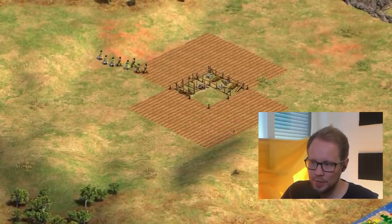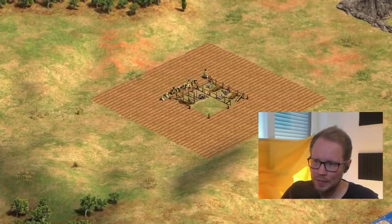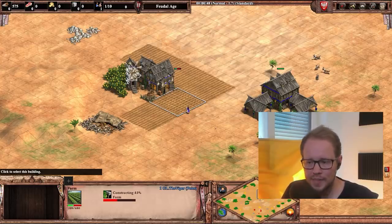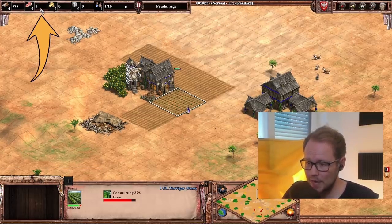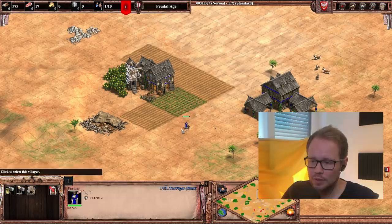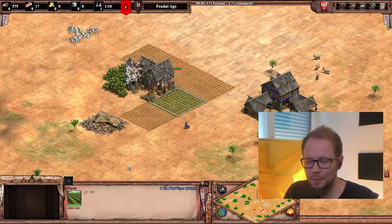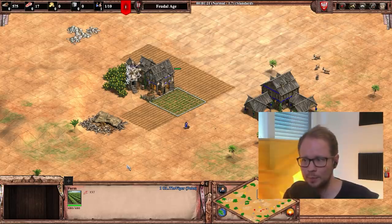This is the ideal way to place the farms — you can have eight farms perfectly placed around the Folwark. As you can see, we're building a farm with 175 food. Pay attention to the bank. You can see the farm finished and we immediately got 17 food. This food is deposited from the constructed farm, so the farm has 17 food less but you immediately get that 17 food into your stockpile.